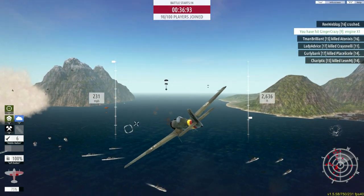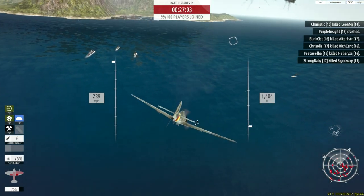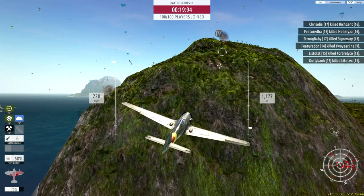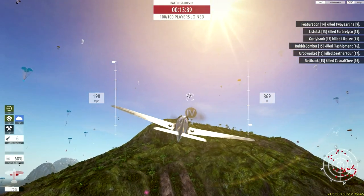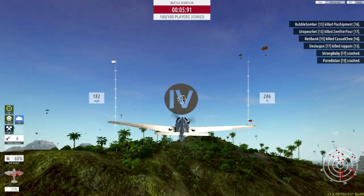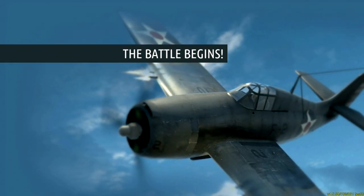You can attack these ships, but it doesn't seem to do anything for you — they just keep firing flak. We're not in the game proper yet; this is just the warm-up with all hundred players joining, as you can see from the timer. I'm not sure if these parachutes do anything during warm-up — I guess they just don't float. The keyboard controls are still a bit weird.